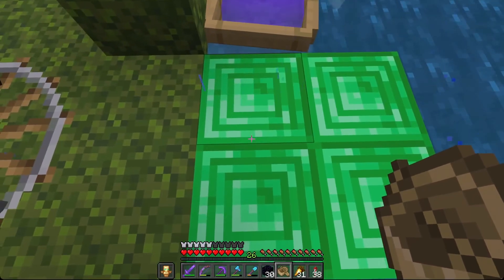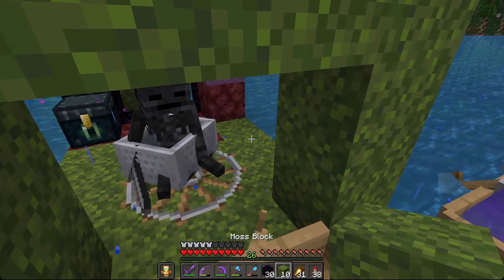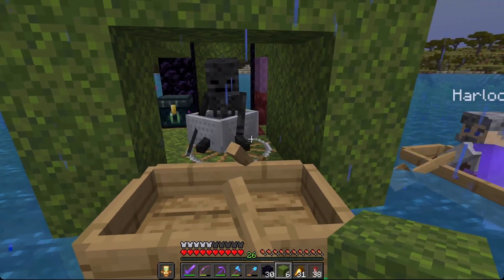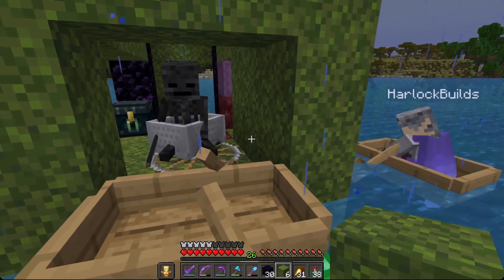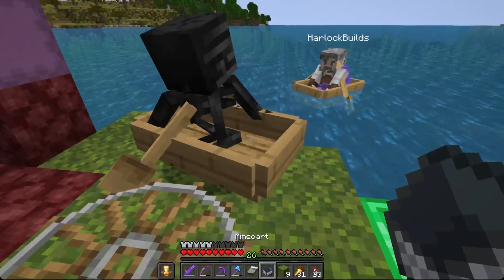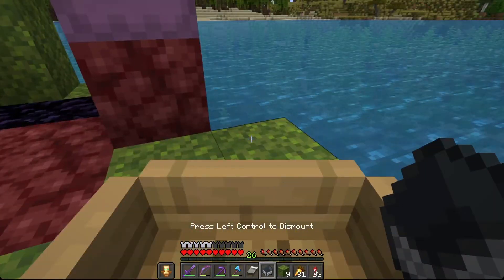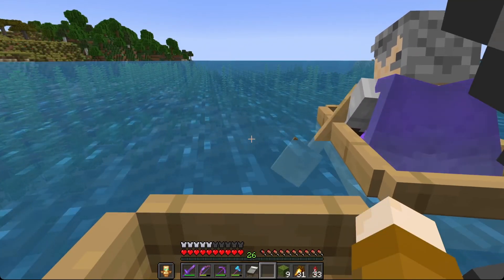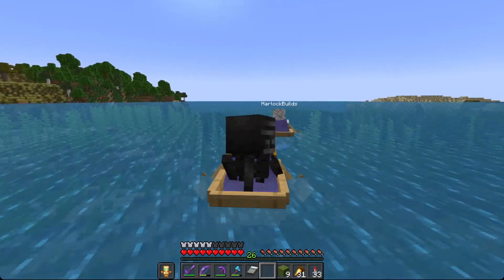The plan here: we need two people because we need to get him across an ocean. Harlock is going to make sure that our skelly friend here is focused on him, aggroed on him, and not me, so we can get him in a boat and I can ride with him the whole way — in theory, safely. I am the world's worst boater, so we've got to go slow.